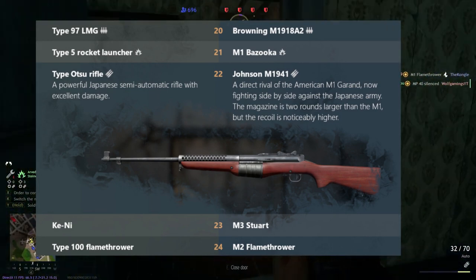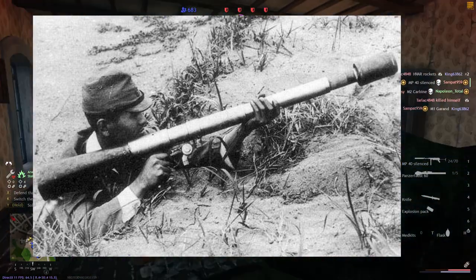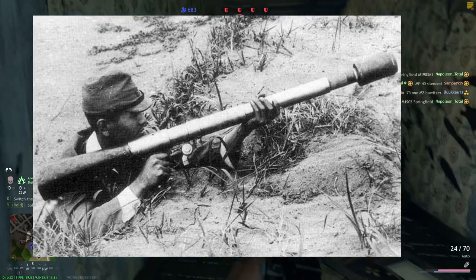At level 21, we have the M1 Bazooka for the Americans and the Type 5 Rocket Launcher for the Japanese, both quite interesting. I would have to say the Type 5 Rocket Launcher is going to be better, not because I've used it but based on speculation.